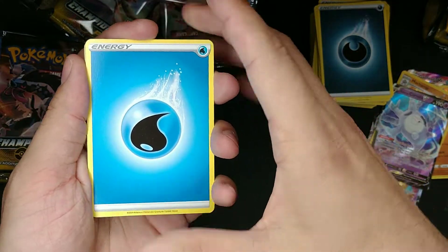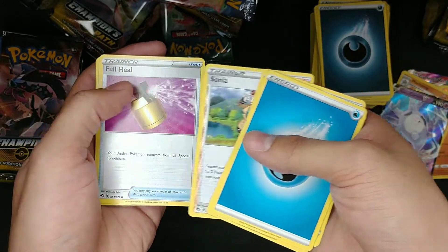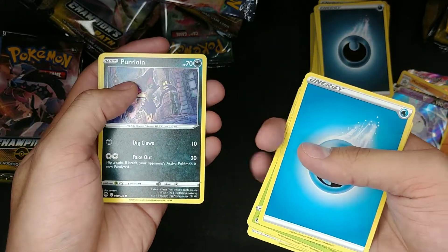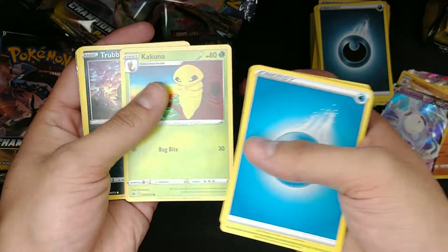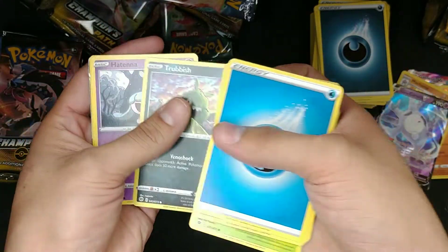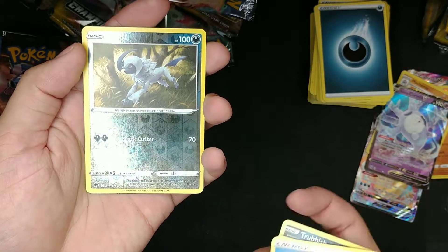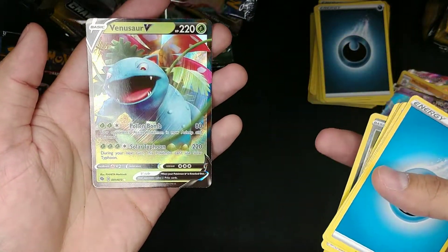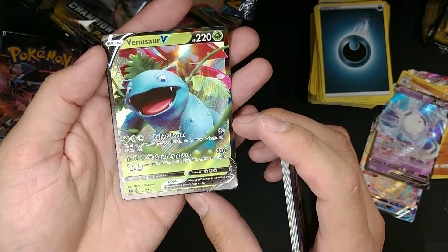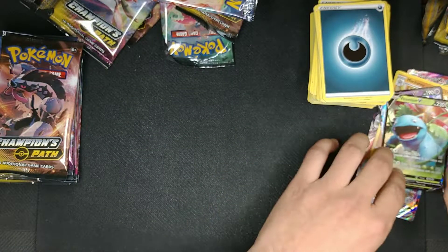Water Energy, got a Beedrill, Grape Ball, Trainer Sonia, Trainer Full Heal, Purrloin, Kakuna, Turbish, Kahanita, Absol Reverse Holo — ooh, that's real nice. And we got a Venusaur V! One of my favorite starters right here.